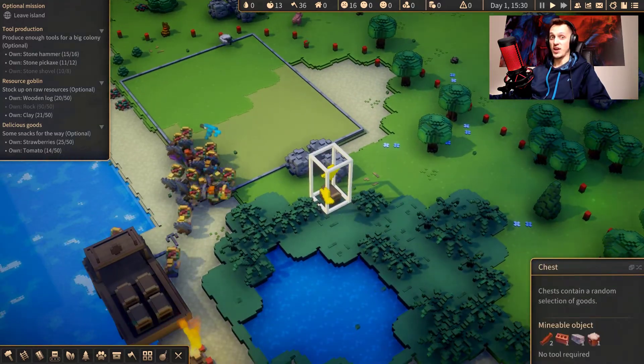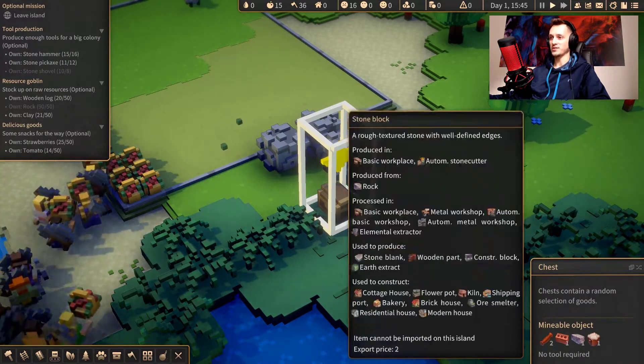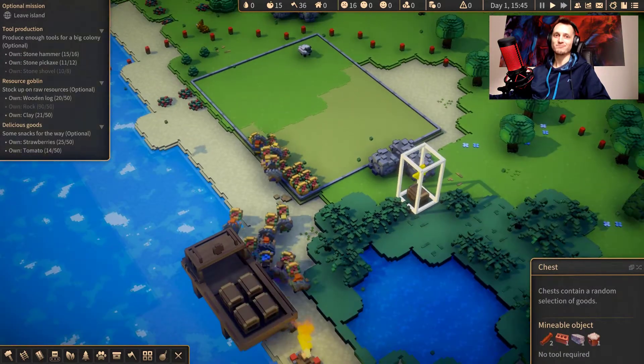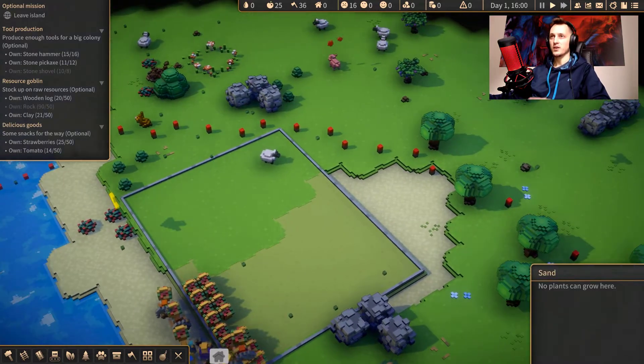Oh, a chest! What do we have in there? A brick, a stone block, some wool, and a wooden handle. Christmas came early!